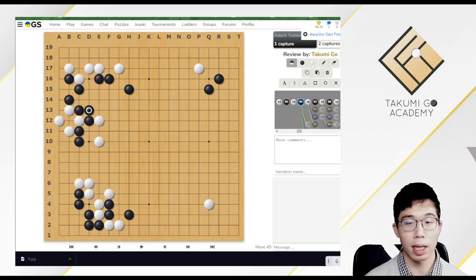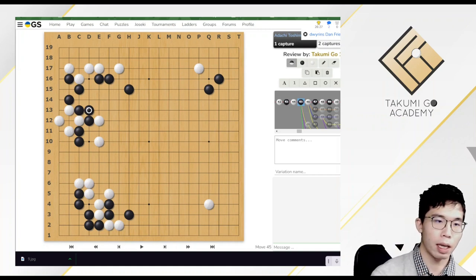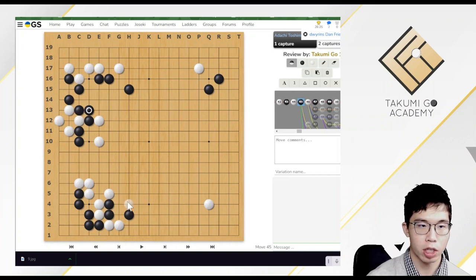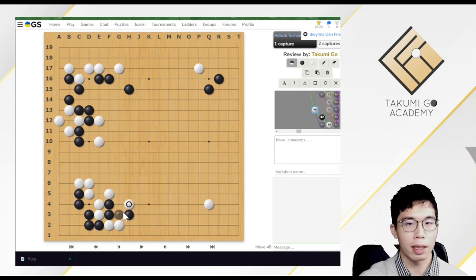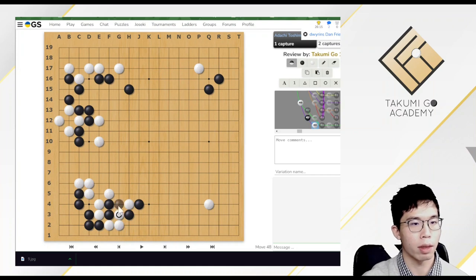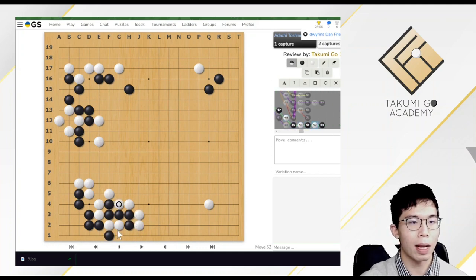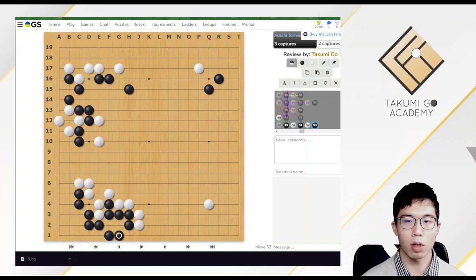If you are good at tesuji, you may probably know one of the answers. It's the attach. Black needs to connect. If black didn't connect and plays a hane, then white could capture these two stones. After black plays the corner, white could sacrifice the two stones and block black in the corner. However, this is not the best choice for white because white's influence could still be cut.